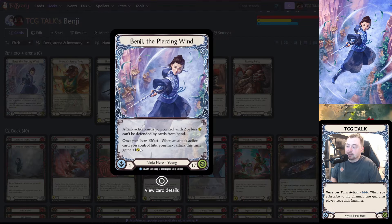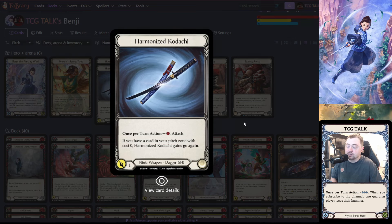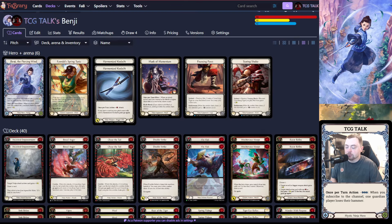Benji also has a once-per-turn effect: when an attack action card you control hits, your next attack this turn gets plus one. It doesn't matter what the attack is — it could be a Kadachi, it could be a regular attack — it gets plus one once your first attack action card hits. The key to Benji is you're chipping your opponent down with unblockable damage unless they have a complete armor fridge, and then you're really able to close out the game.